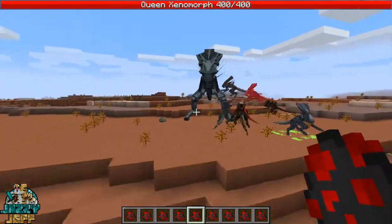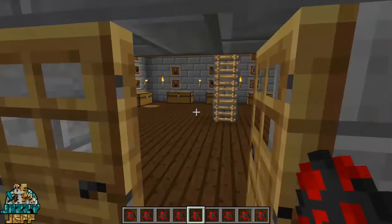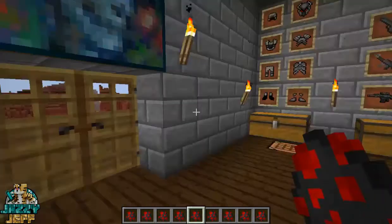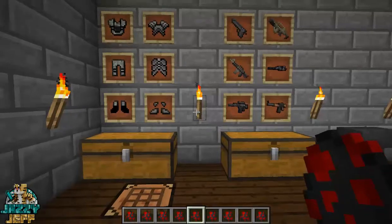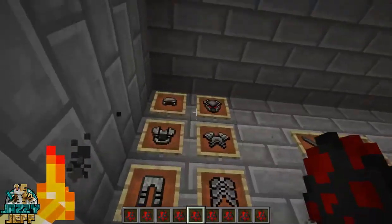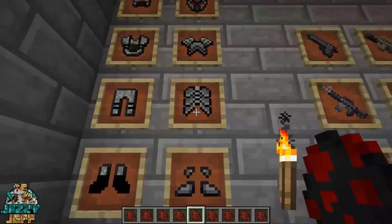These guys will actually keep fighting and keep battling it out until either side is completely dead. It looks like the aliens should win there — there's a few more aliens. But we're going to go inside and have a look at some of the recipes and how to get some of these pretty cool things — cool weapons and armor as well. There are quite a few different things we can have a look at here. We've got the different armor — this is the Marine armor here. And we have what I think is the Predator armor, the Celtic armor, they call it.